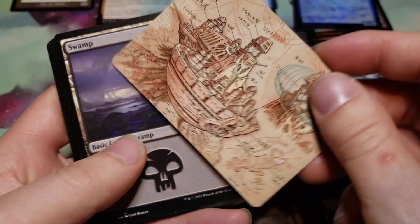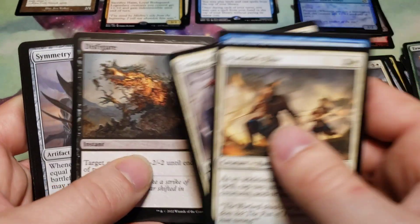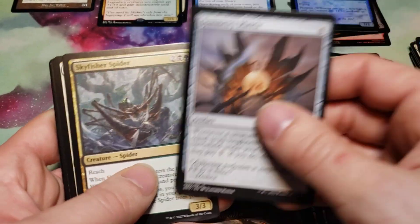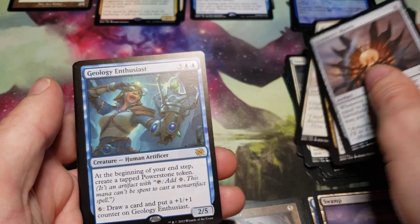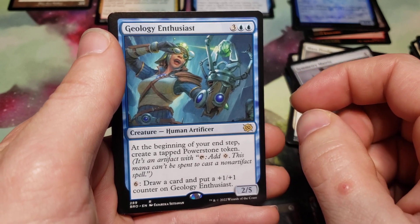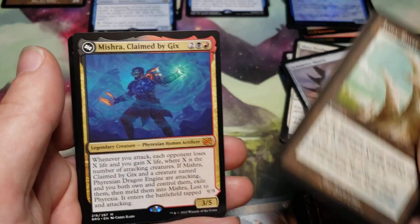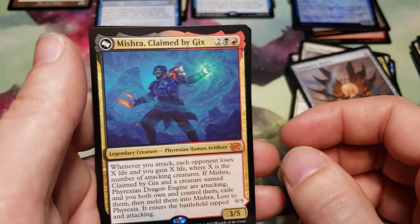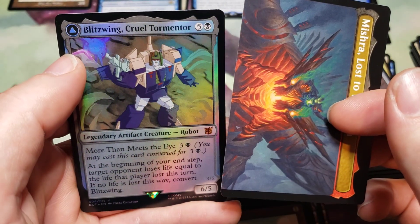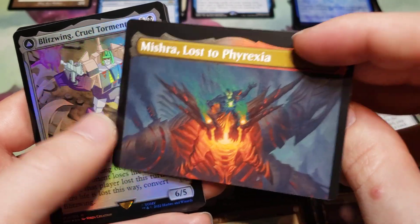Self-assembler, One with the Multiverse — that's a second mythic! A recall and a winged commando. Foil Harrow Stone token, moving those over here. The defense grid schematic and a geologist enthusiast. Ivory Tower — oh, and a Mishra Claimed by Gix! Awesome.